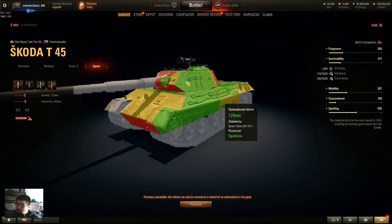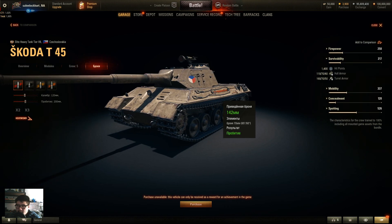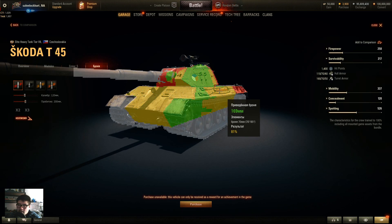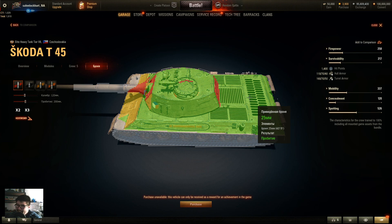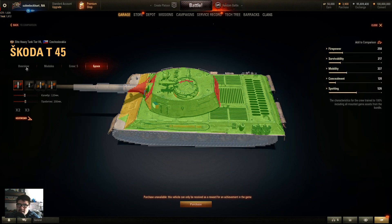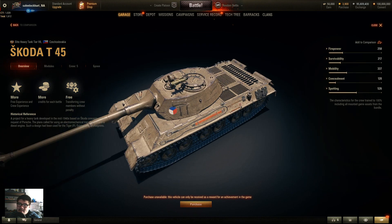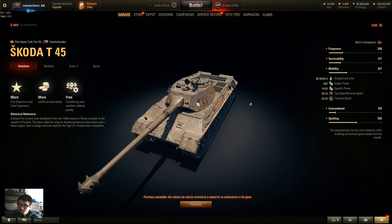Similar to the TVP VTU, the hull sides are 70mm — slightly sloped but don't depend on it. Don't heavily angle it. The engine deck is huge at only 25mm, and the turret roof is only 30mm, so it will get hit by artillery. Armor-wise it's essentially like a VK 4503H.